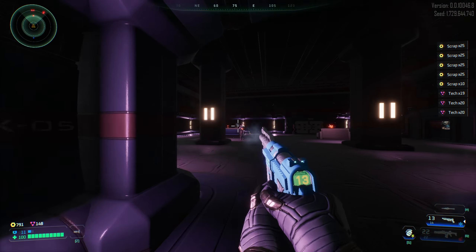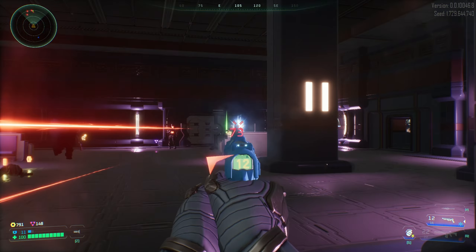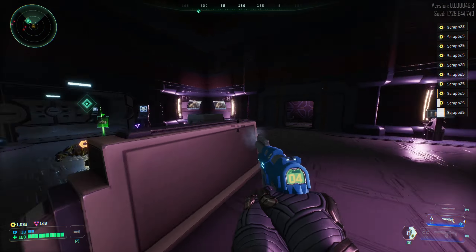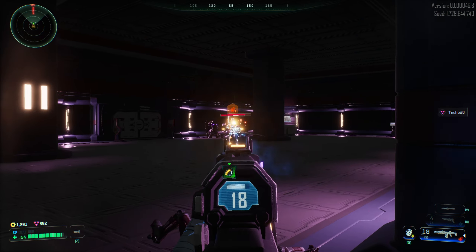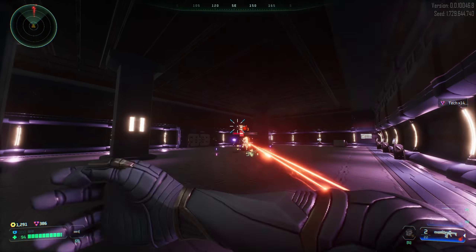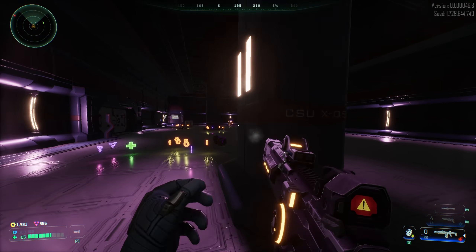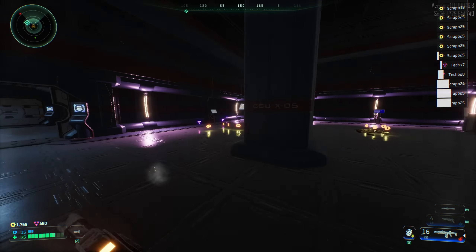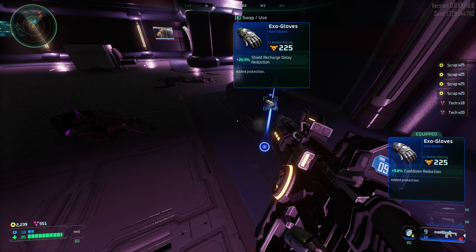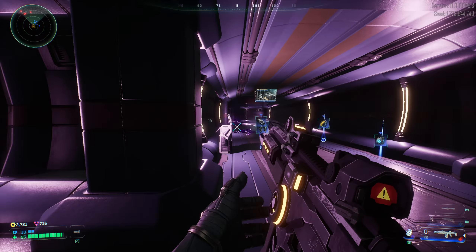So we're looking for a control room here. This gun doesn't feel very accurate, at least if you're not ADSing with it. I think I lost my shield — I'm losing some health here. These guys are pretty tough. I was playing the easy mode — they drop a lot of loot for you, it's crazy. I want to get a perk that reloads when you put the gun away.